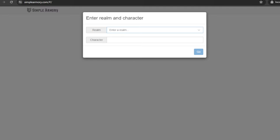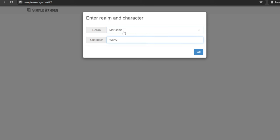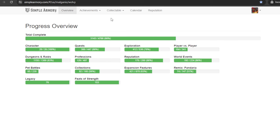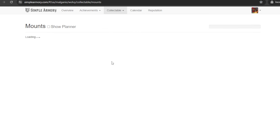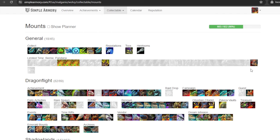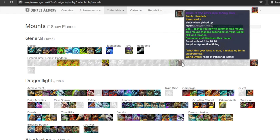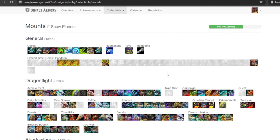You can go to simplearmory.com, enter your realm and character name, and it will display information about all the achievements you've done, all the mounts you've collected, toys, transmogs, etc. There's a special page that lists all the mounts specifically and shows all the mounts added to the Pandaria Remix that are the limited-time ones. This not only lists the mounts you need to farm and buy first, but also tracks which ones you've already gotten. It's a pretty useful tool that's going to help you throughout your Pandaria Remix journey.